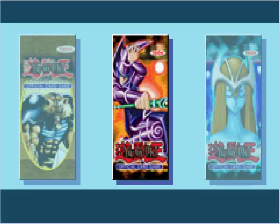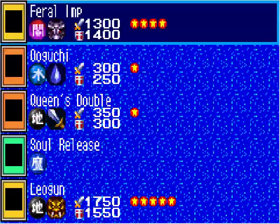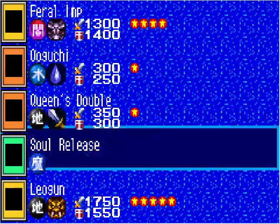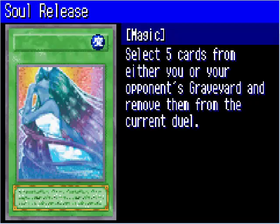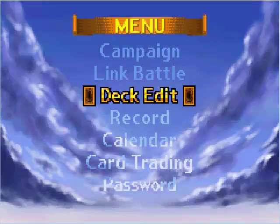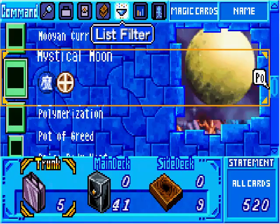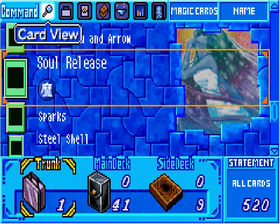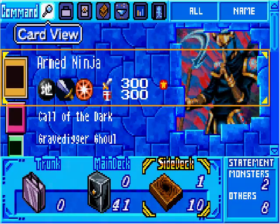That was a hard-fought match. It's time to pick up another pack — this time I choose the Guardians. We've got more weak effect monsters, the Ogun which is a 5-star monster that I don't want, and Soul Release, which removes up to 5 cards from either player's graveyard from the current duel. That's a pretty good spell card, so I'll add that to my side deck. My side deck now has 10 cards — looking pretty good.